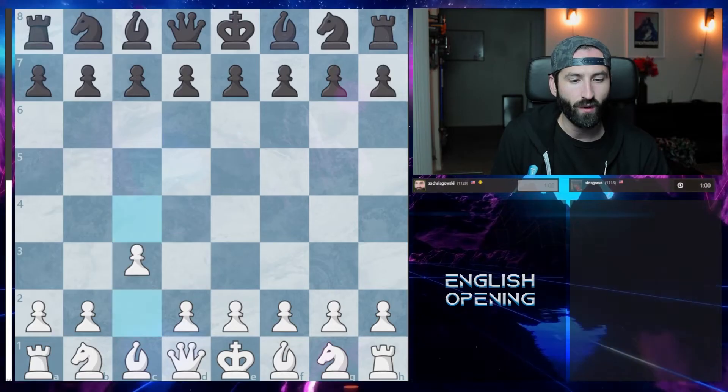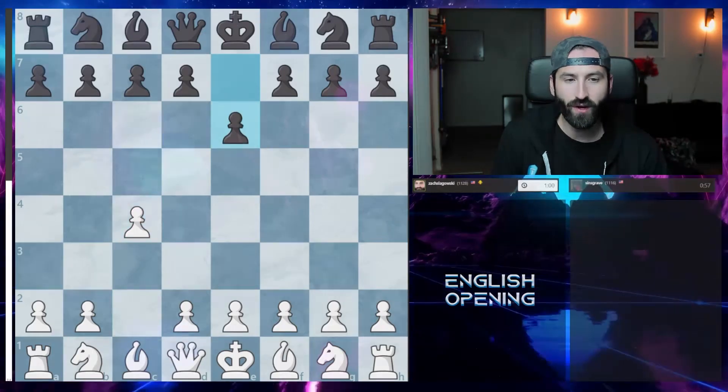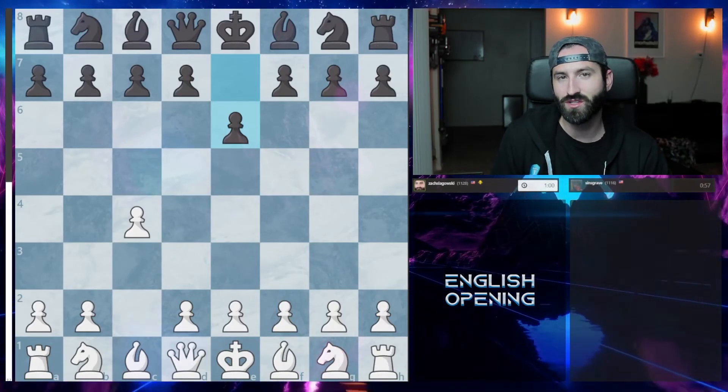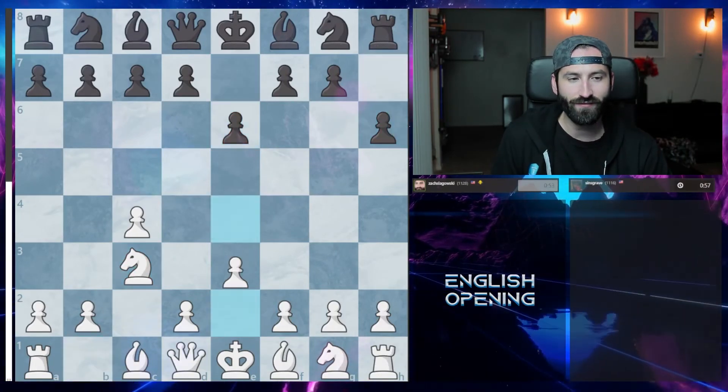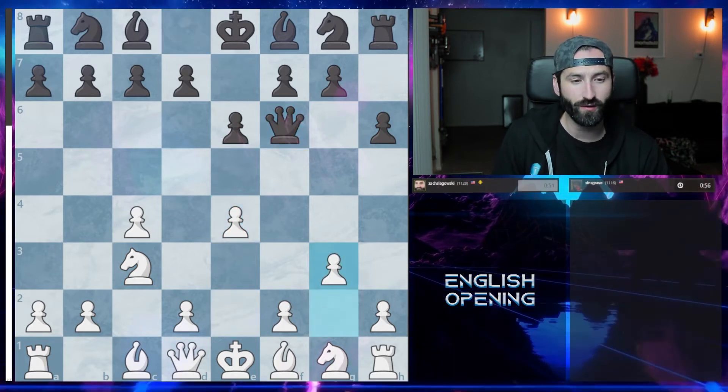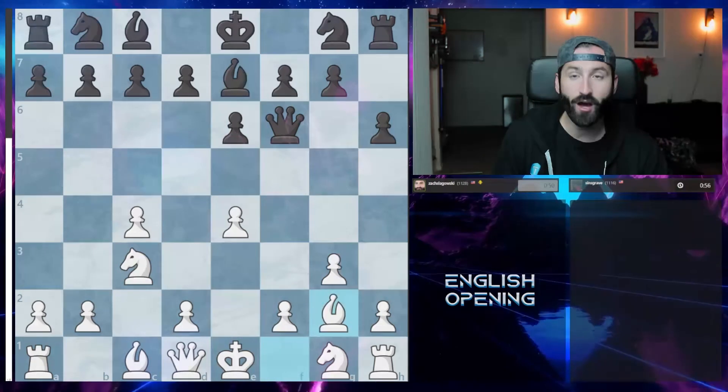Now we're going to look at a bullet game I had when playing the English opening. I play bullet games when learning new openings because it helps me go through them quickly and see if I mess up anywhere, then I review these games after. In this game against a random player starting with the English opening, they went to E6, which I thought was very interesting — it's a sideline when playing the English — but I just developed accordingly, taking what my opponent gave me.